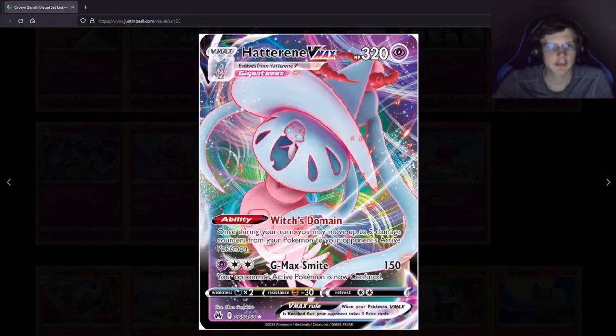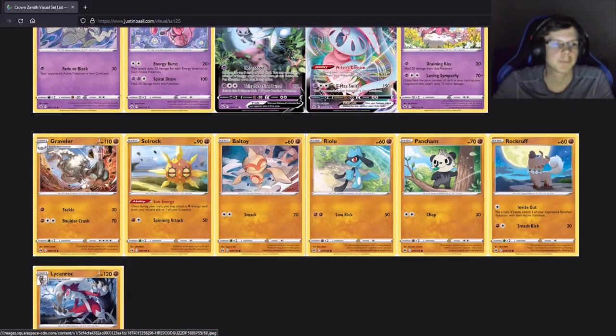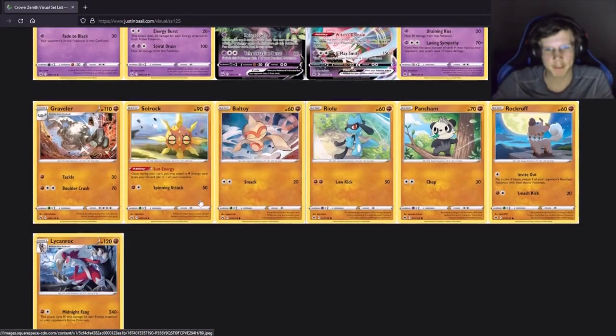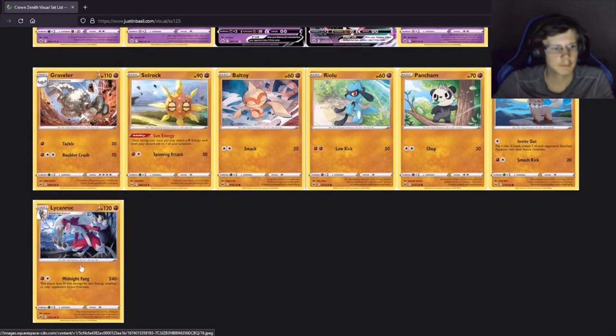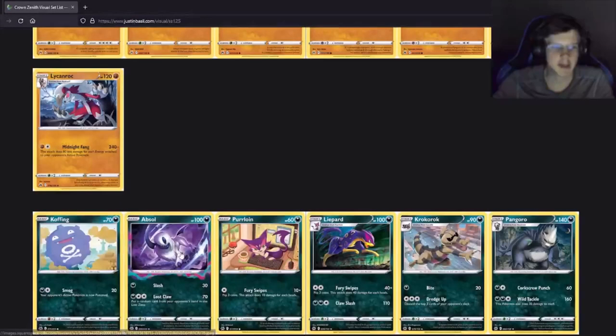The Hatterene Vmax starts moving damage counters from your Pokemon to your opponent's active Pokemon — isn't that kind of like Beast Ring or something similar? Not a great attack. Enamorus does 140, same number of cards — not insane. Garchomp, not a lot of Fighting Pokemon. 240 damage if you like hammered them but I don't know if that's a reprint — I genuinely can't tell at this point.